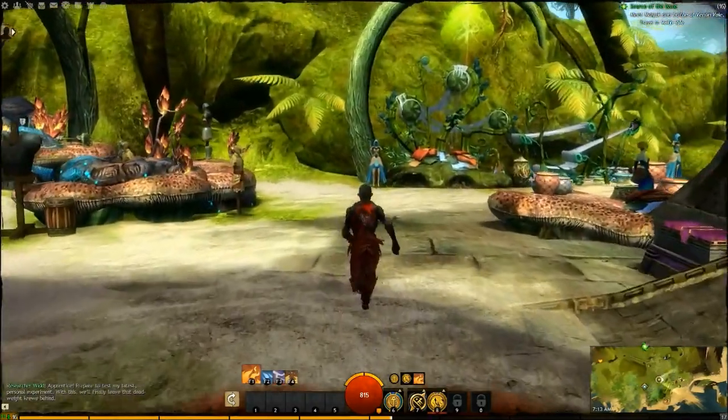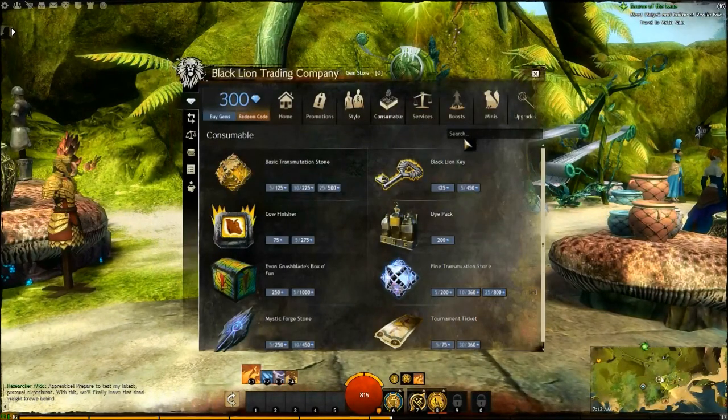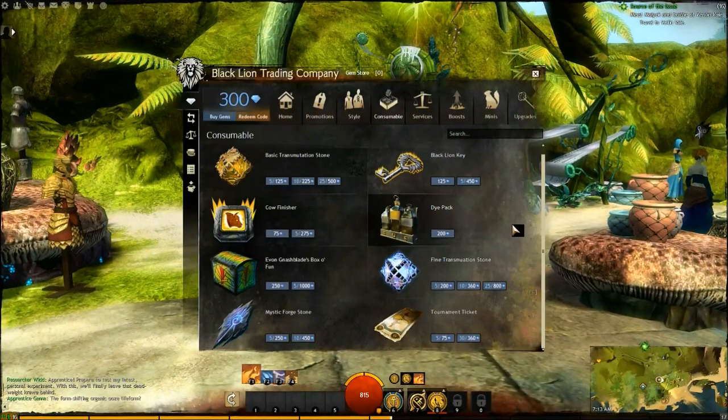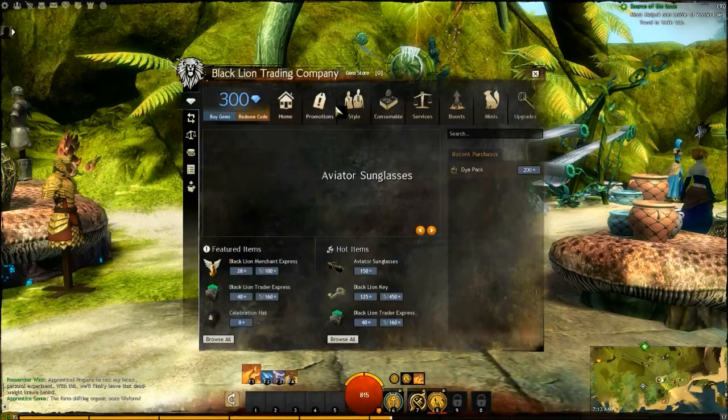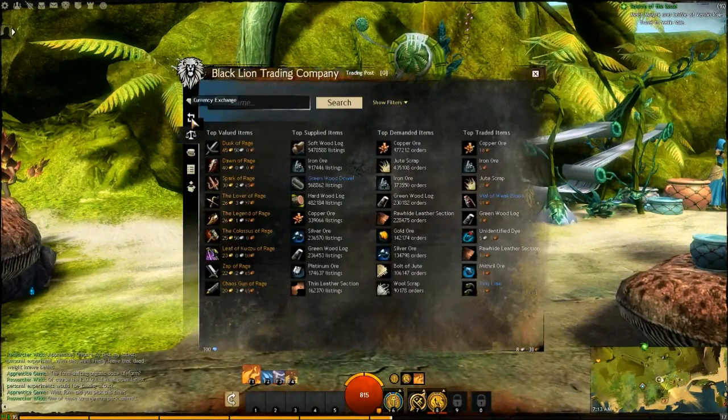That gives you a little bit of overview on how the Black Lion Trading Company works. It's very basic. This is also the auction house - we'll go over that in another video. That's kind of cool.